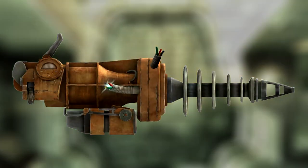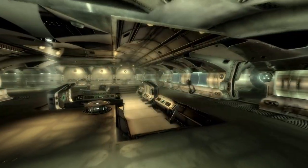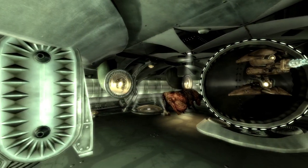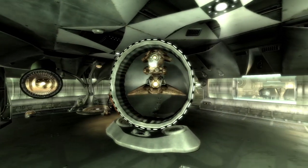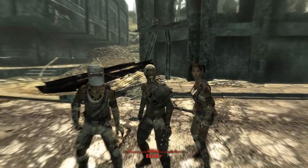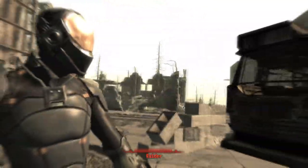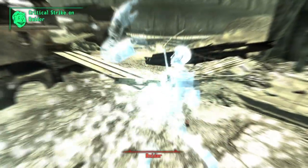Next up is the drone cannon XB. This is a unique version of a drone cannon and can be found within the weapons lab. Head through the lab until you come to a large room with a captive recording in the centre. On the right-hand side will be a shielded room with two drones holding the weapons. Kill them and loot them to grab the weapon. The XB cannon has the same stats as the regular drone cannon, however it fires an energy ball in an arc which can ricochet off objects. The weapon is also essentially useless in VATS.